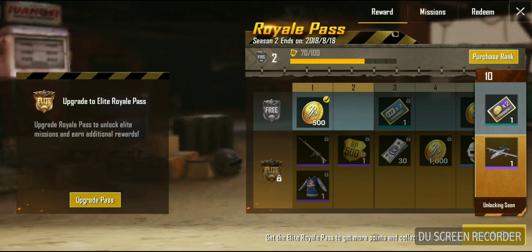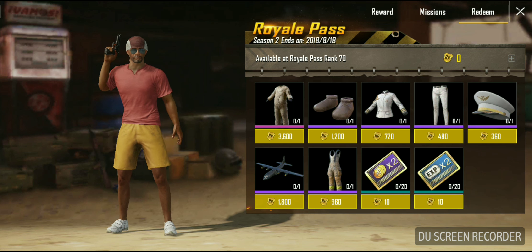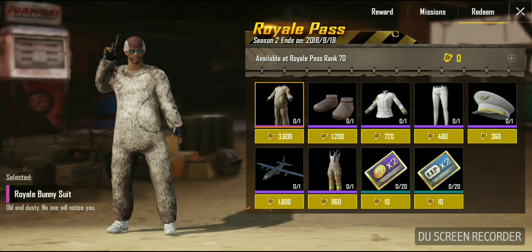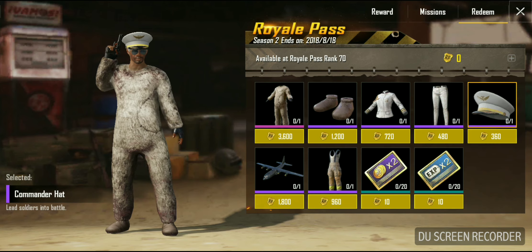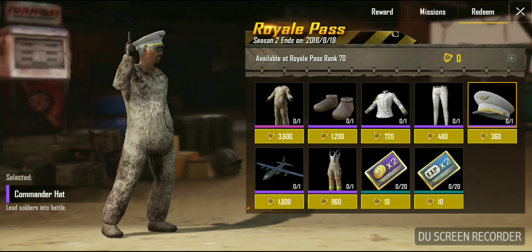You can purchase ranks too, but I'm not doing that yet. Those little yellow RP points they give you, you can use them to buy stuff — and I know this looks cool.